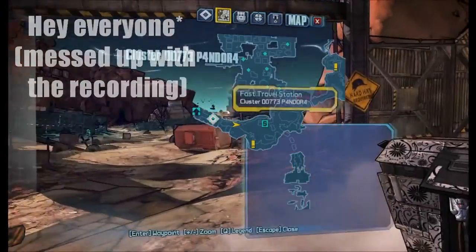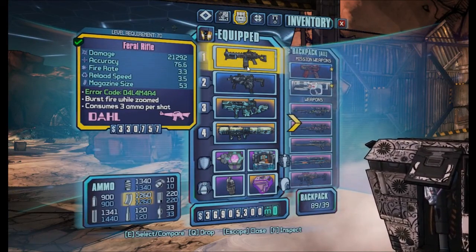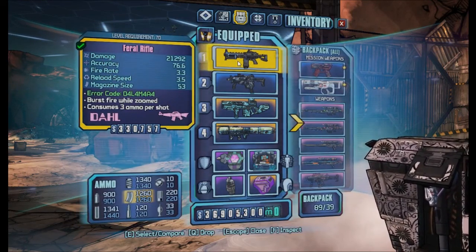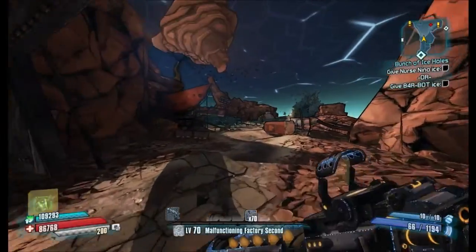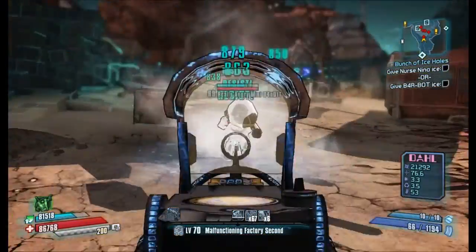Hi everyone, Demonite here and I'm here with Claptrap in the Cluster Pandora again to test a weapon called the Rifle, which is the Dahl Assault Rifle with a Torque Barrel. The Rifle in Borderlands 2 is a pretty weak weapon as you may know, so I wanted to try this out in the pre-sequel with a glitch version to see how it will perform.